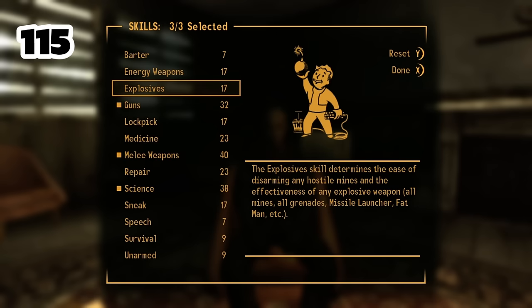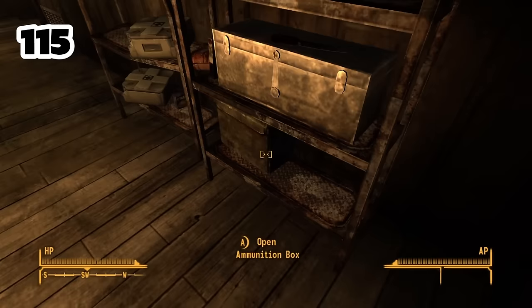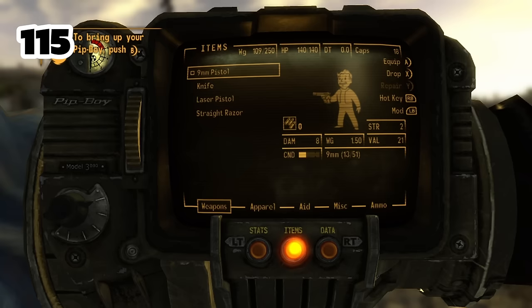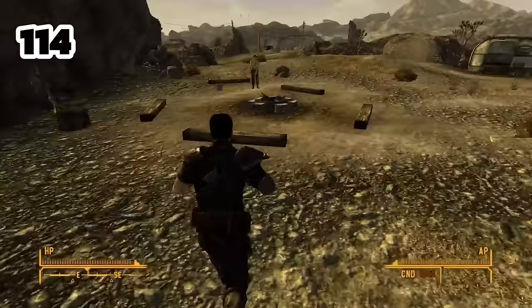I dumped points off Charisma and Endurance because damage is what I'm mostly worried about. Inside Doc Mitchell's house I get a laser pistol, knife, straight razor, and 9mm pistol. I also took Wild Wasteland as a necessary perk, since there are a few weapons in the game that require it. Once outside, I headed straight to Chet to buy a shovel, boxing tape, and .22 caliber pistol. I used my knife on Joe Cobb since early-game weapons lose power fast.